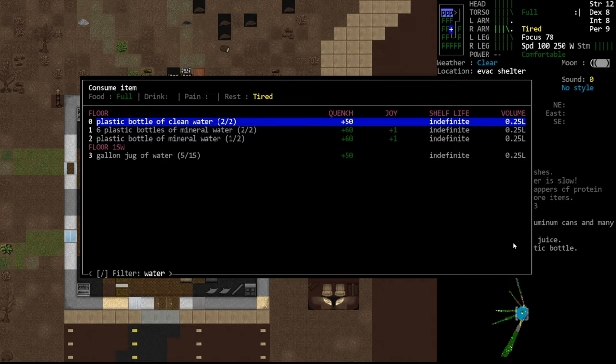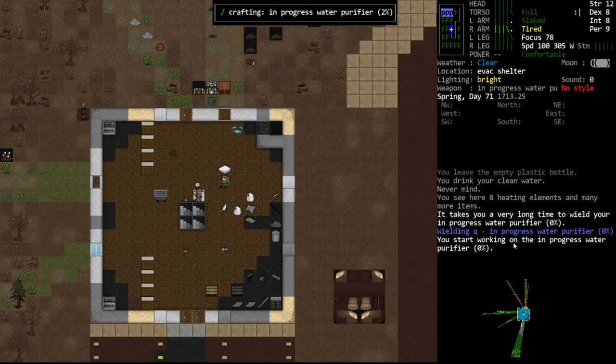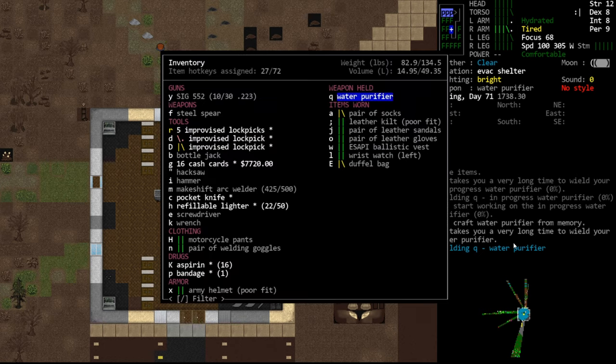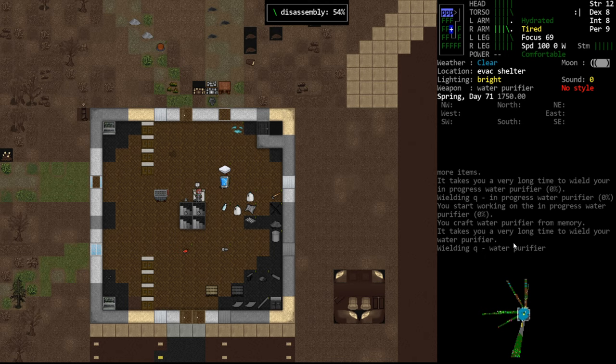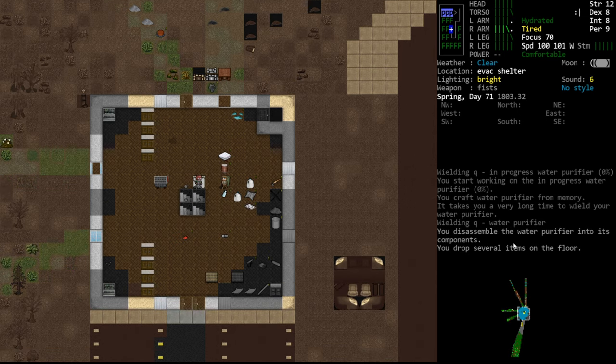We don't have a big jug of clean water - we'll have to deal with that at some point. By the way, you can use the minus key to automatically recraft the last thing you crafted. If you hit minus you'll see we immediately begin on the water purifier, and it will do it in the same quantity as you previously crafted. So if you made seven and then find an empty jug, you can quickly hit minus, make seven more, and dump it in the same jug.